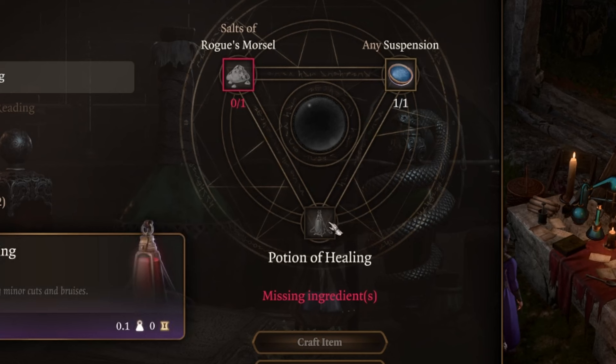In order to make a healing potion, you'll need three Rogue's Morsel and three Bullywug Trumpet, or three of any other reagent that can make a suspension.